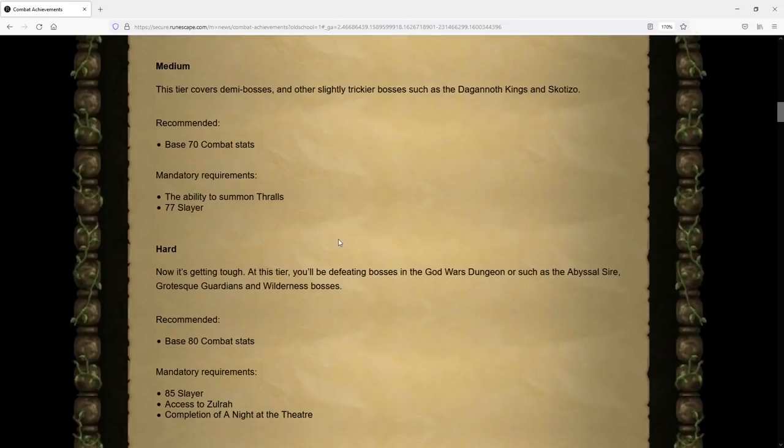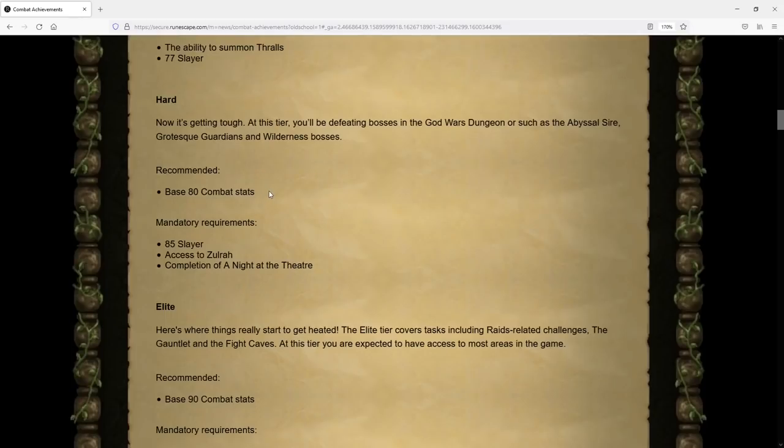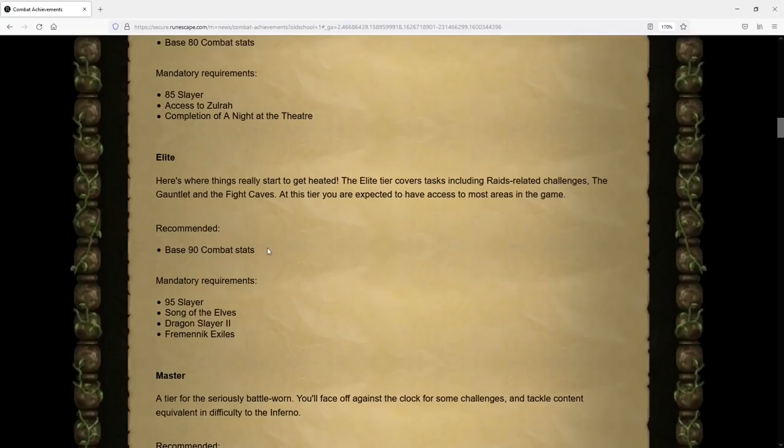For Medium, the recommendation is base 70 Combat Stats, with requirements being the ability to summon Thralls and 77 Slayer — meaning that brand new quest within the Corin area is required to complete this tier. For Hard, we have a base 80 recommendation with 85 Slayer required, access to Zulrah, and completion of A Night at the Theatre. For Elite, you have a 95 Slayer requirement because of the Alchemical Hydra, requiring Song of the Elves, Dragon Slayer 2, and the Fremenik Exiles completed.